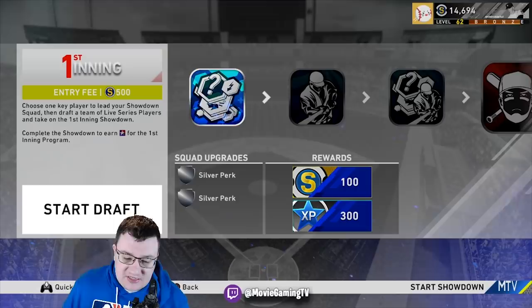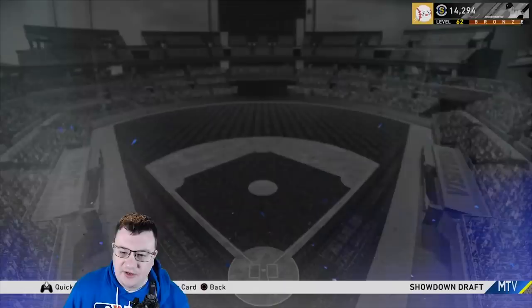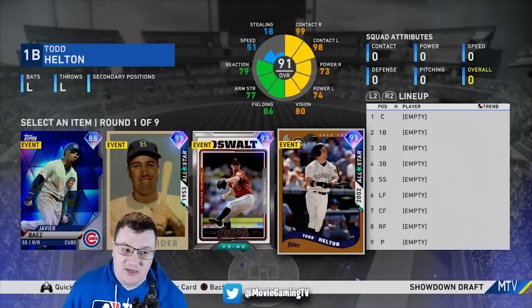Let's go ahead and look at some of the missions. I'll just put 500 stubs up and do a draft. The card I definitely take here is Todd Helton — he's got a good swing, kind of like Cody Bellinger's swing. So I take him for my first baseman.